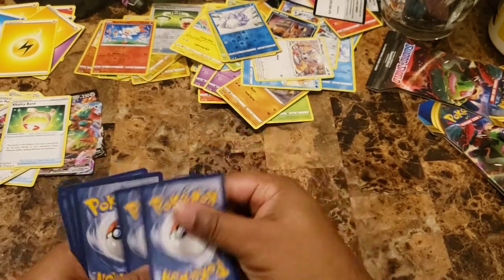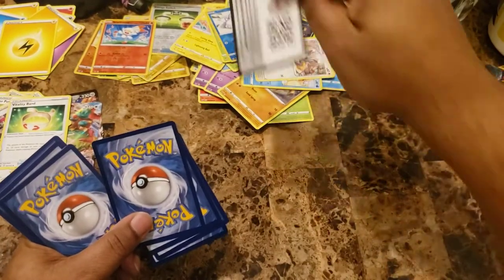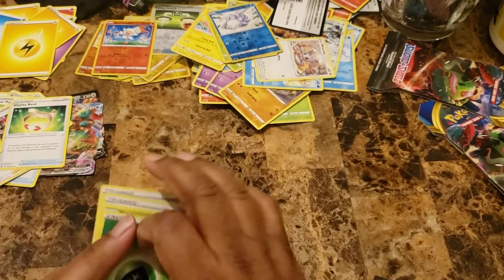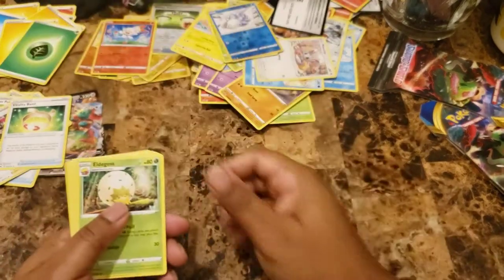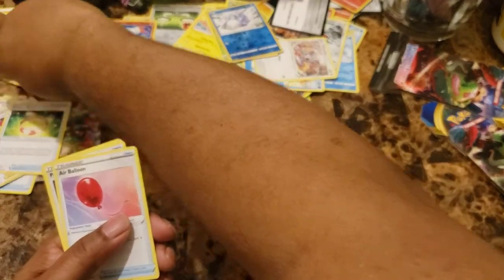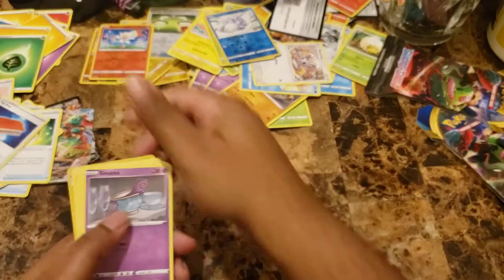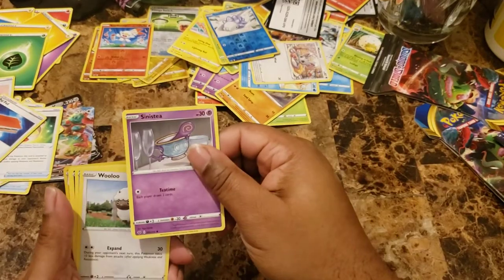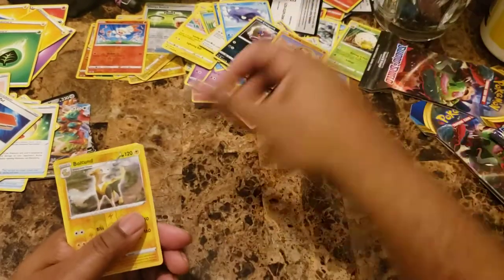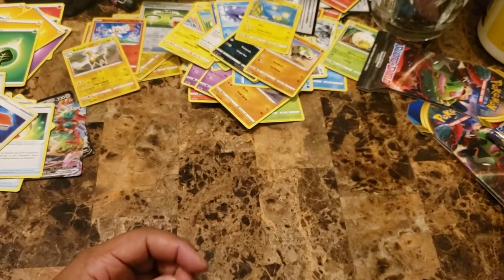Green code card. Code card on screen. Green code card — let's see what we got. We got Leaf Energy, Indeedee, Air Balloon, Pal Pad, Sinistea, Wooloo, Shellder, Crogunk, Silicobra. Reverse hollow — Boltund. And Lanturn for our non-hollow rare.